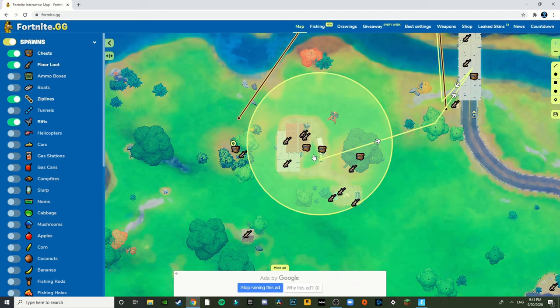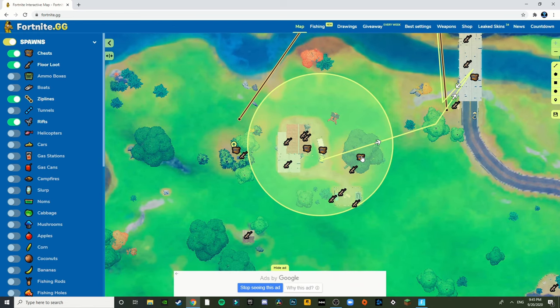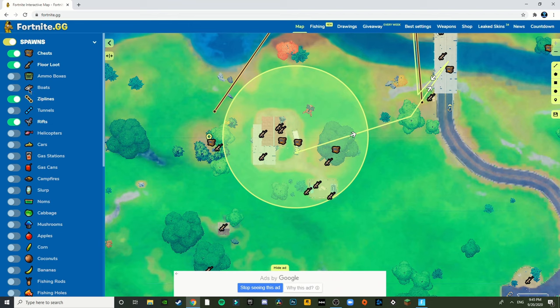You loot or break the pallets here, then take the floor loot, the chest — everything. You drop on this truck instead of the chest because it will be less contested. The house is more contested than the outside places, so either go here on this part, leave the chest, and then go loot that chest.